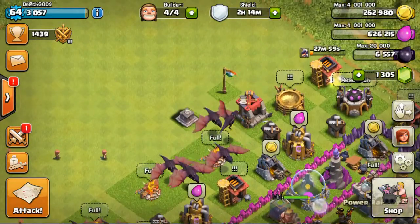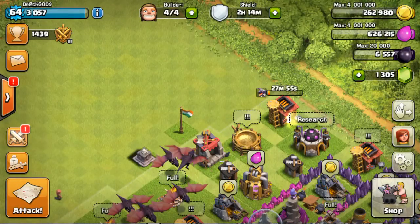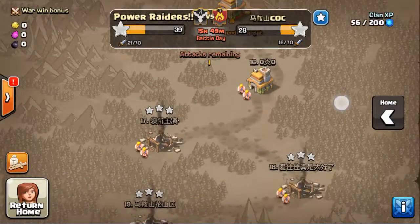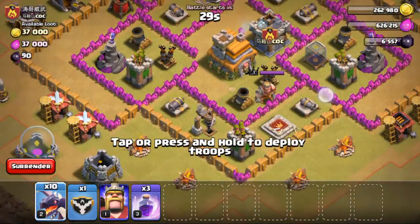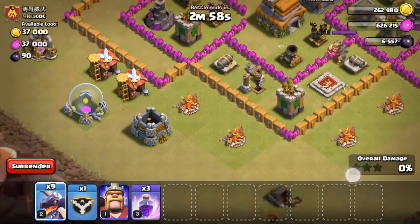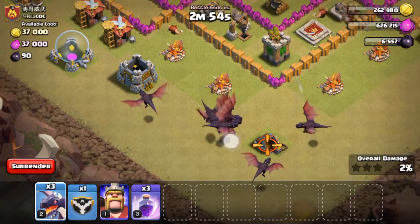I didn't waste any troops. I'll try and attack base number 15 this time. I want to start the attack as soon as possible — I'm going to drop all my dragons at one place.